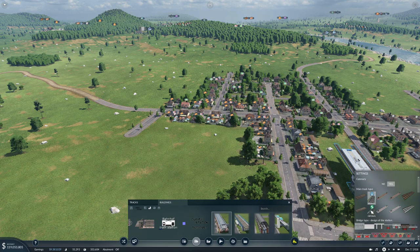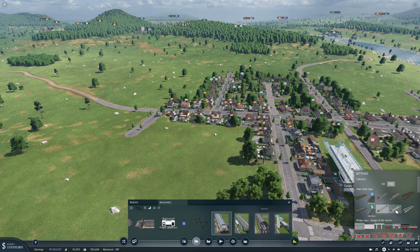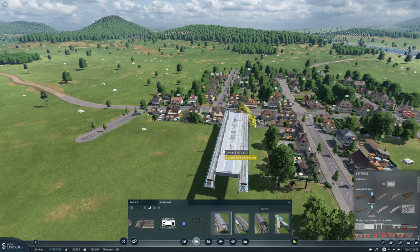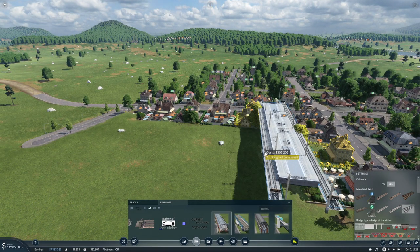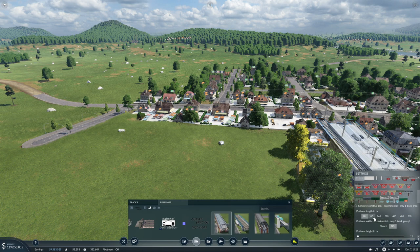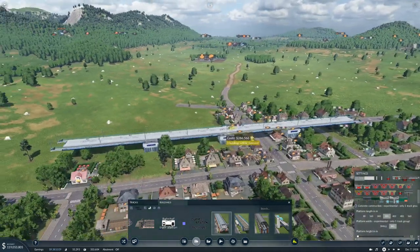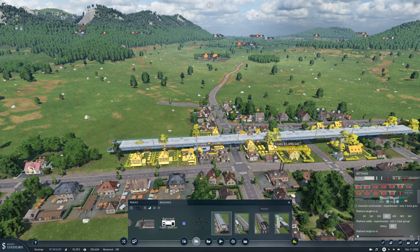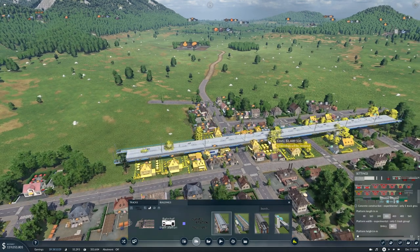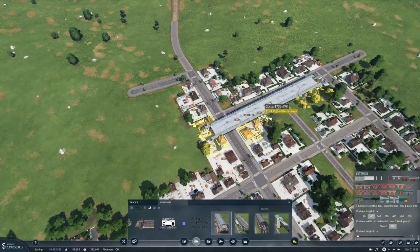It needs to be - yes, very high speed with Cateris. We want it to be... that's a long station, man. And a lot of buildings will be removed. I think we'll make our passenger stations a little bit shorter.